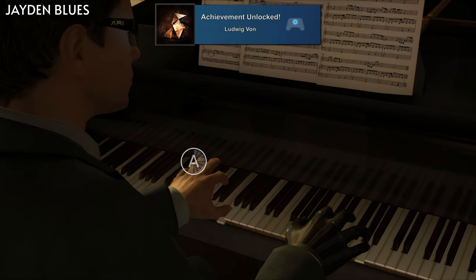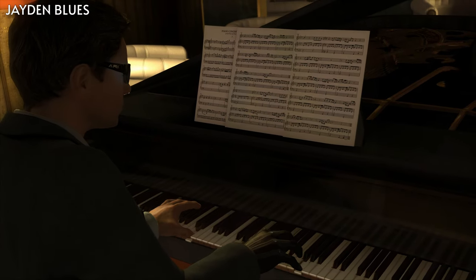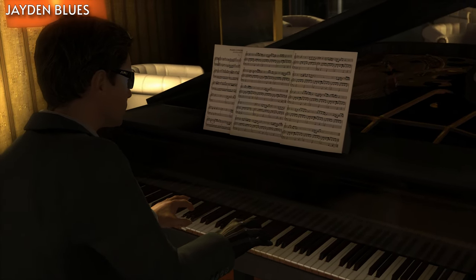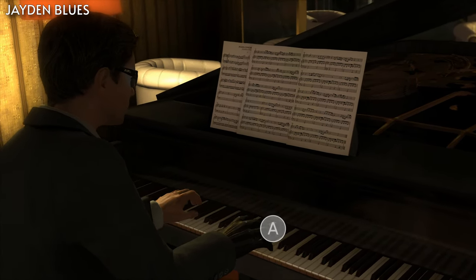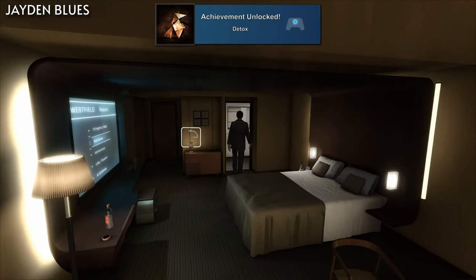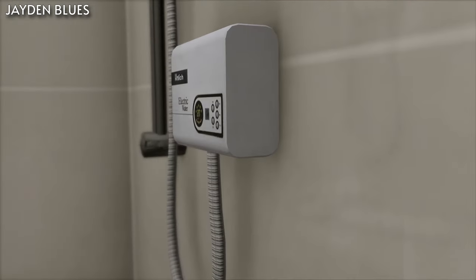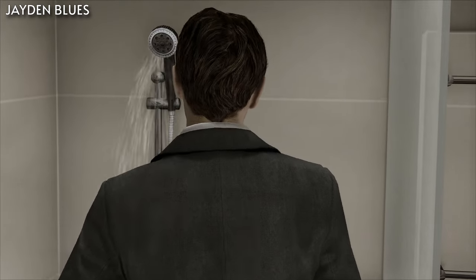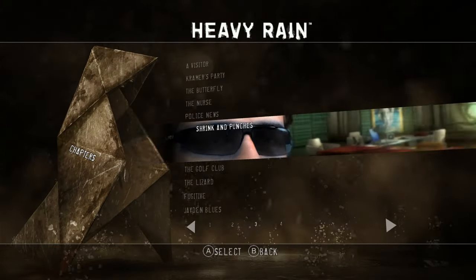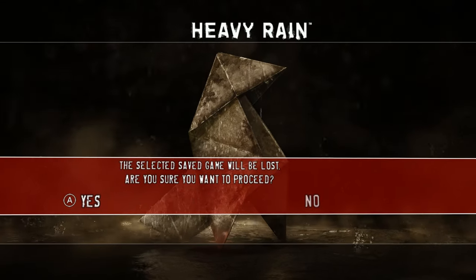For Ludwig Vaughn, you'll need to play the piano without a wrong note during the chapter Jaden Blues — make sure you don't miss any quick time events while playing the piano. Then for Detox, you'll need to resist Tryptocaine. Right after you get done with the piano, make the choice not to take the Tryptocaine and just go straight to the shower. Once you get to the loading screen and get these two achievements, reload back to the chapter Fugitive and choose to save.